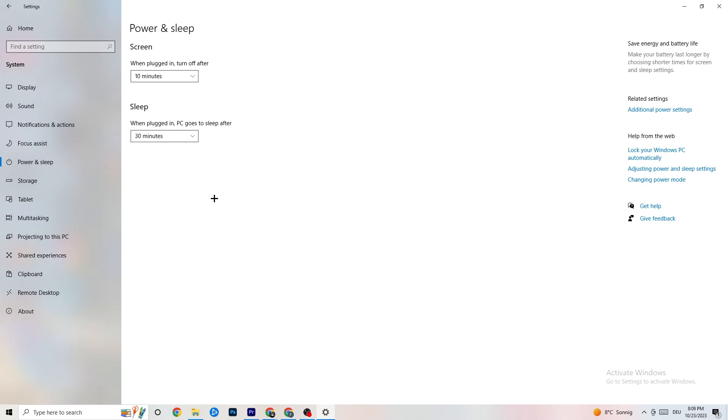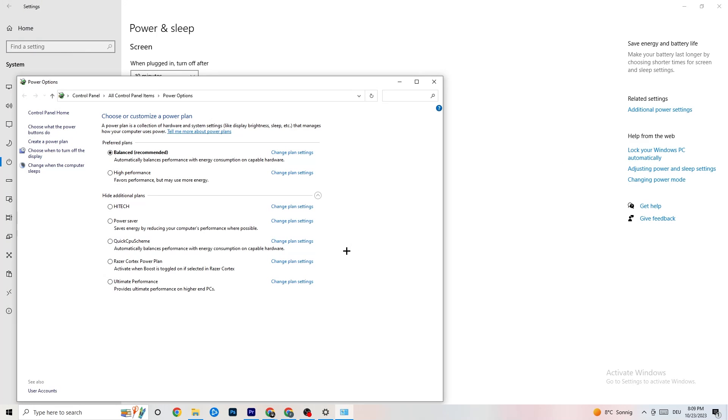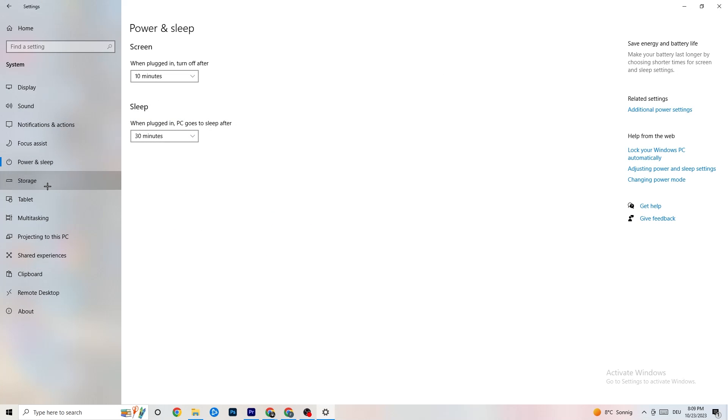Go to Power and Sleep, then Additional Power Settings. Try different power plans — for me Balanced works well, but sometimes High Performance is better. Just try whichever works best for your setup.